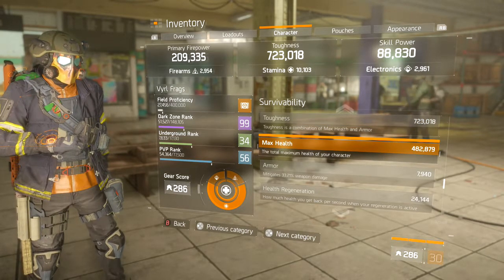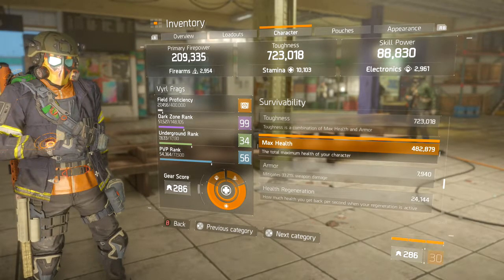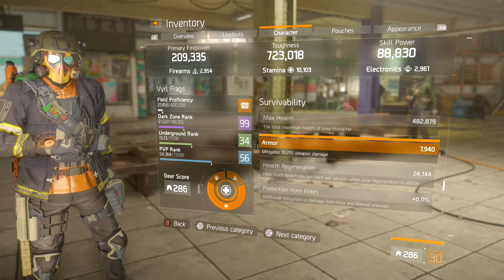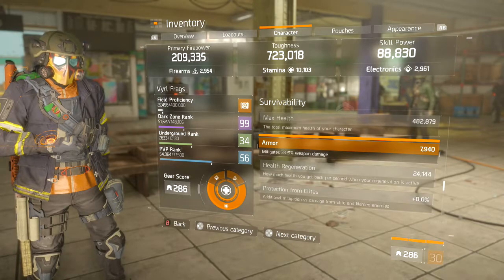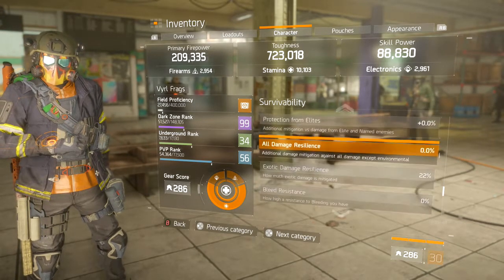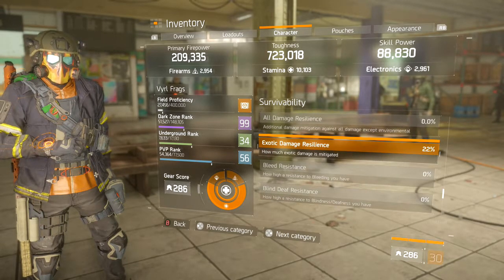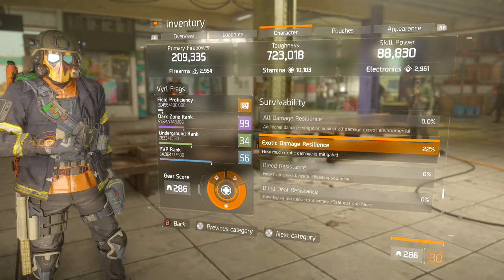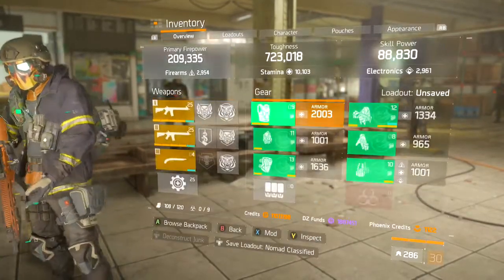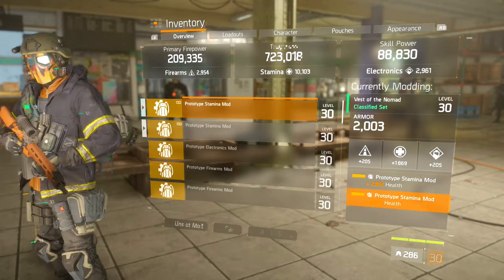Our total toughness is 723,000. Max health is almost 483,000 — that's really good. Armor is 33.21%. We have 22% exotic damage resilience. On all my loadouts and gear pieces I'm using stamina mods with health mods on them.